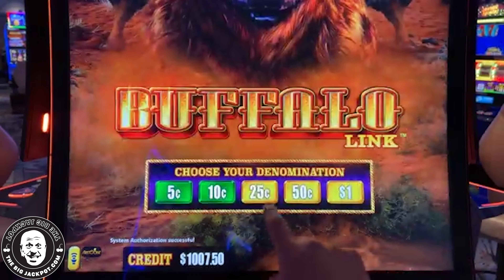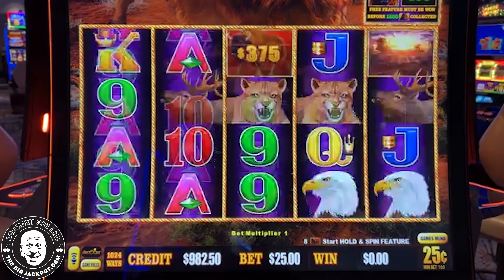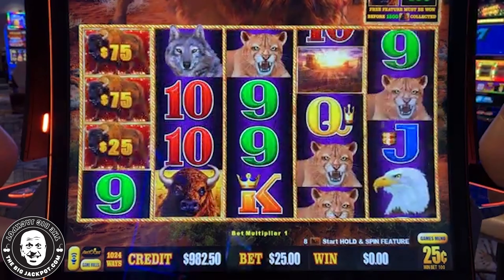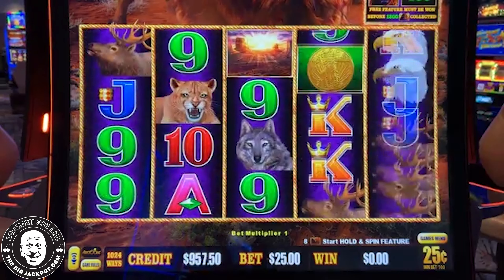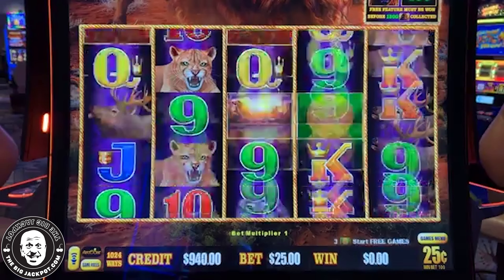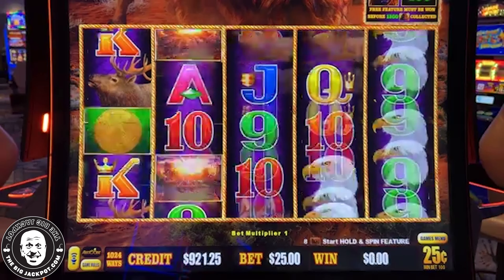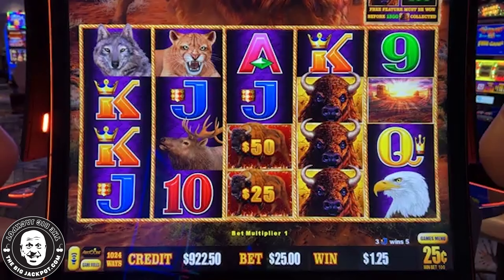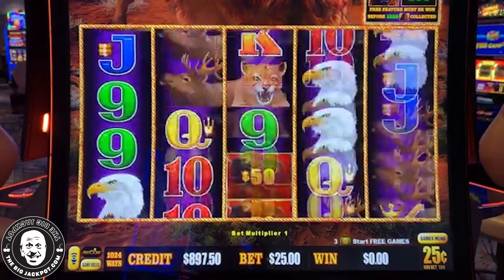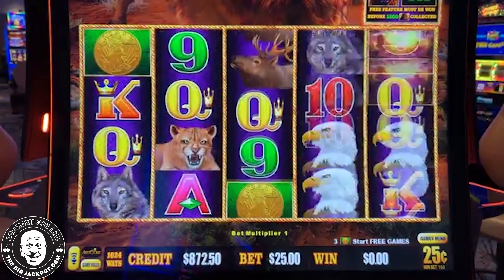Alright, $13,000 at 25 cents. We'll start with quarters and work our way up to see how it works. On the dollar denomination, minimum is $100 a spin — up to $500 a spin — to go after a $25,000 major and a $50,000 grand. That's crazy!